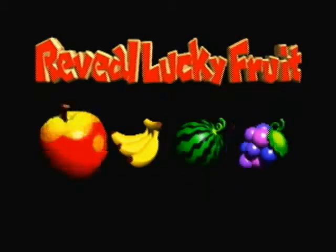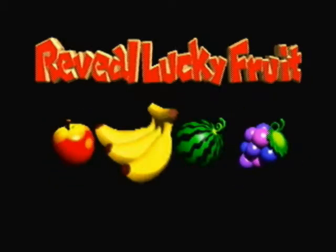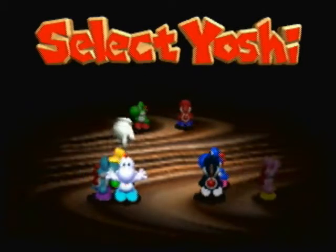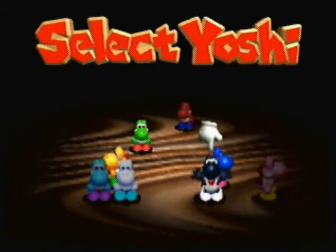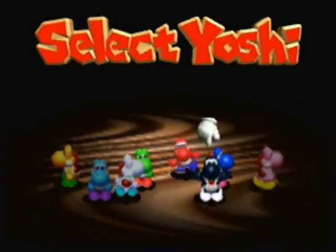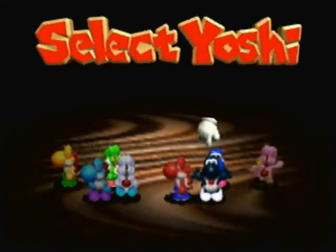Wahoo! Revealing the lucky fruit will be... Bananas! There we go. As you see, there's White Yoshi and Black Yoshi here that aren't available in trial mode. So this is technically story mode, just using a little editing magic. Just wanted to point that out.